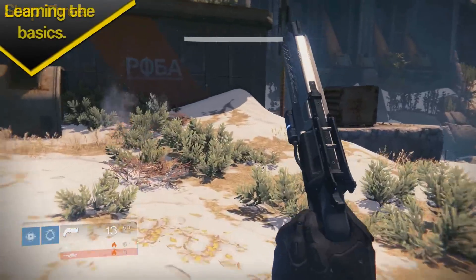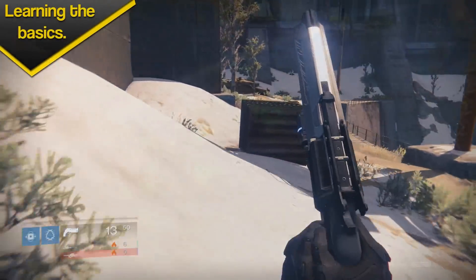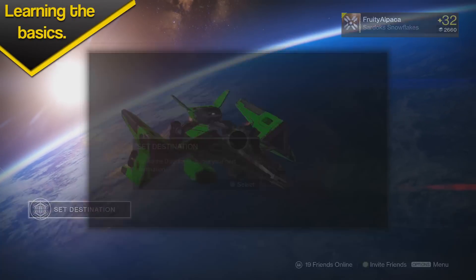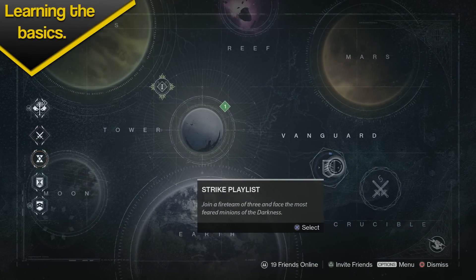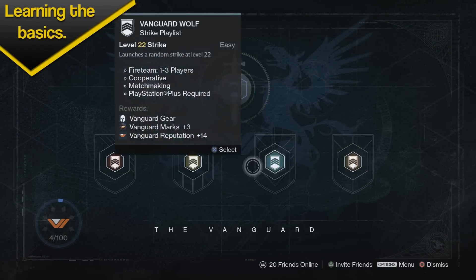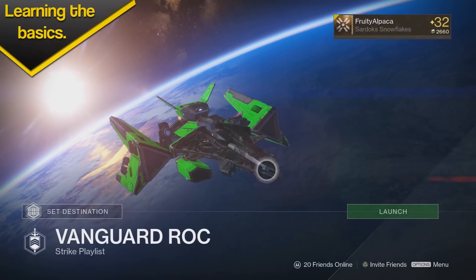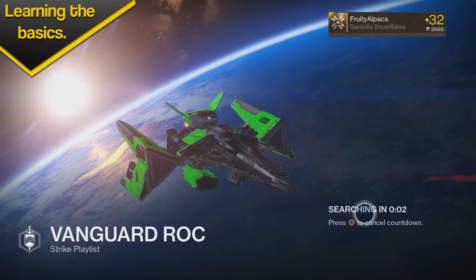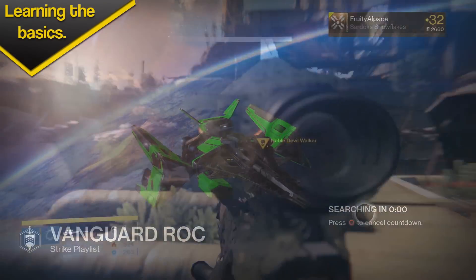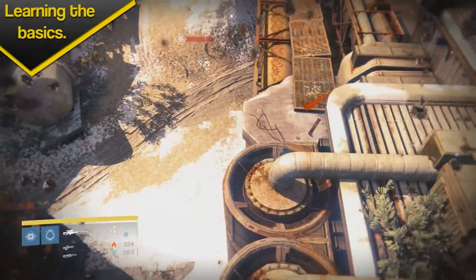Those are the basics of blink — that's pretty much all you need to know. Now you just need to practice. The way I recommend is what I did: go on the strike playlist. It seemed perfect for it — get a few friends, maybe you can all put on blink just for fun, and play a few hours of the playlist. You'll master it pretty quickly; it's really not that hard, just a bit disorienting at first.